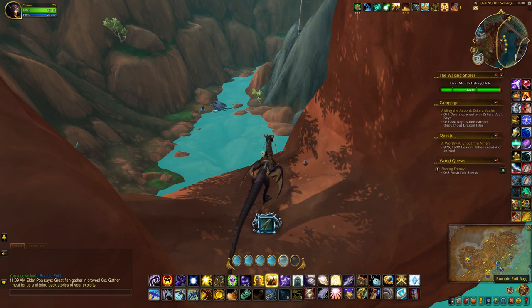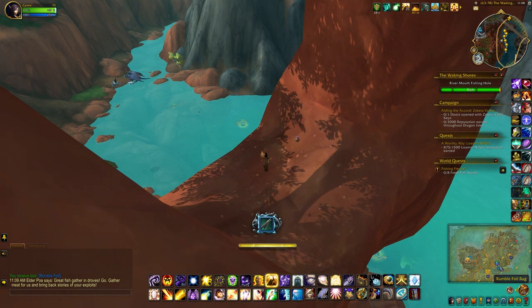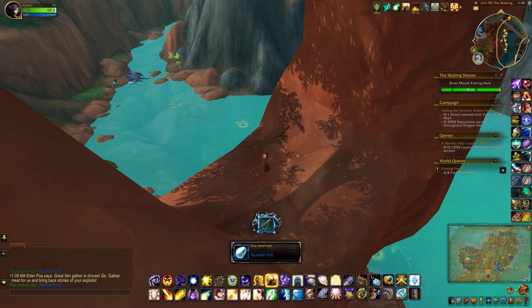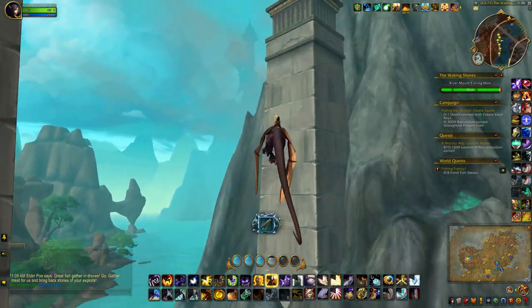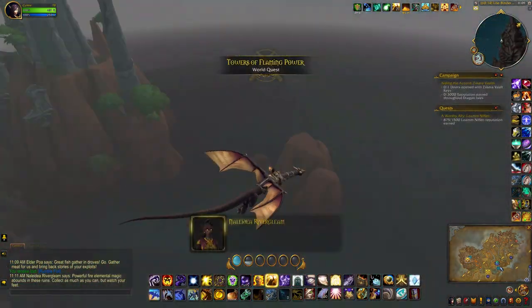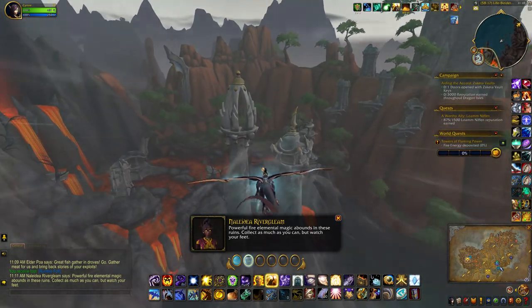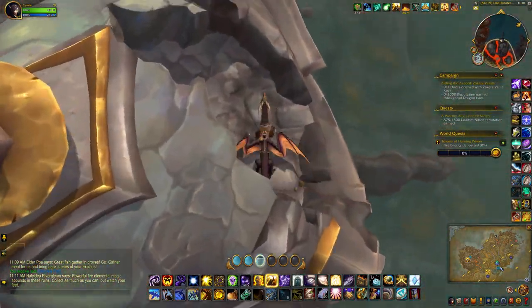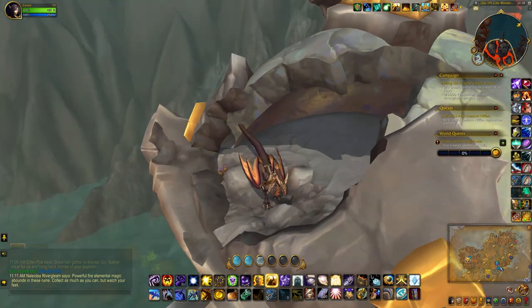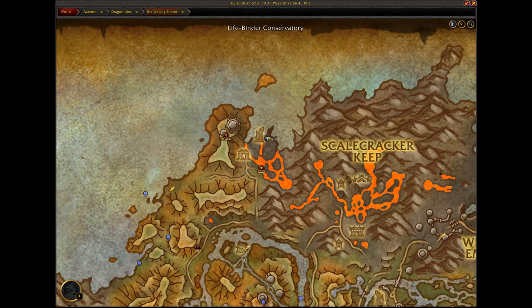Pretty tiny. Overlooking this rather large fishing hole over here, we get a lot more quests. Powerful fire elemental magic abounds in these ruins — collect as much as you can but watch your feet. Here we go, overlooking the cliffs.